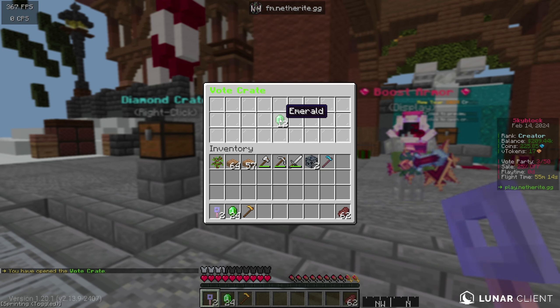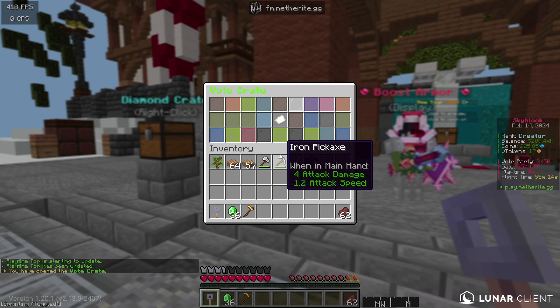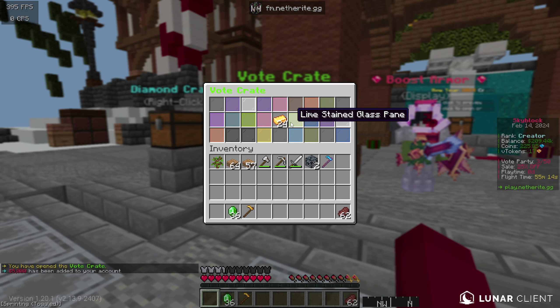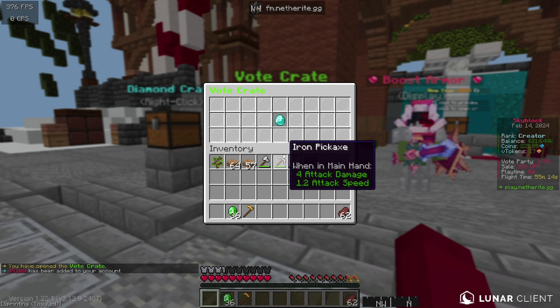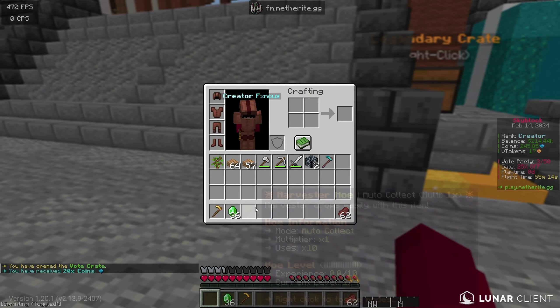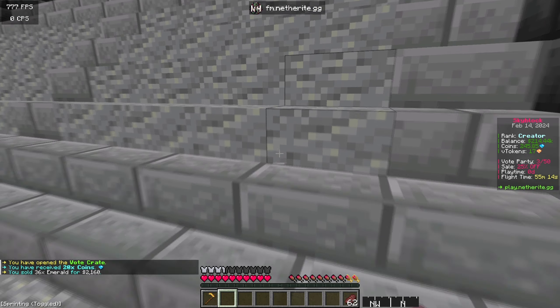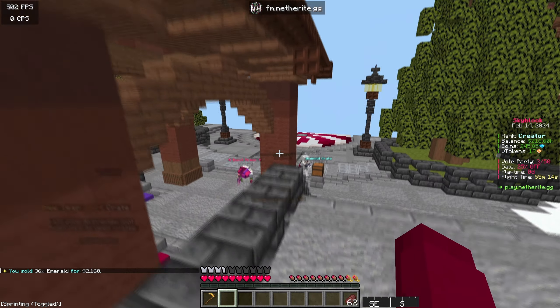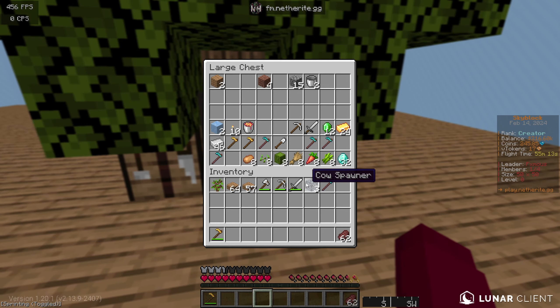Our luck isn't the best but it's fine. I think there are also playtime rewards I'll check later. One key gave us five thousand dollars — that's what I like to see because the sugarcane farm is going to cost a lot, a stack is like 32k. We also got 20 coins from a pouch. Let me sell the rest — slash sell hand — 2.1k. Not bad at all. Going back to the island now.